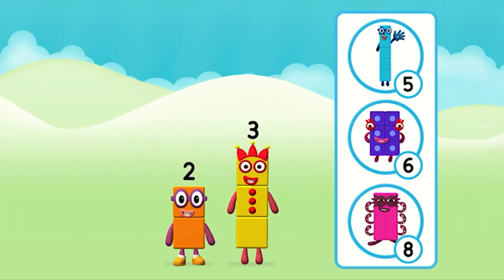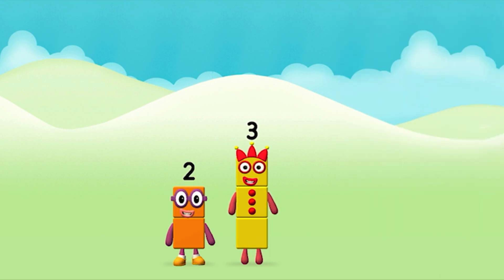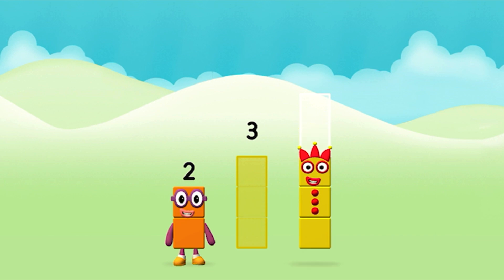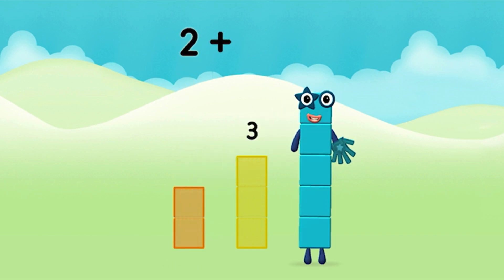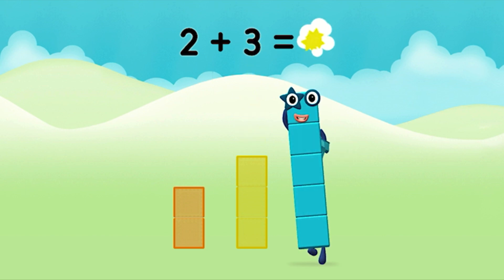What number block will you make when you add these two number blocks together? Well done! You were right! Now can you add the number blocks together? Three. Two. Two, two plus three equals five!